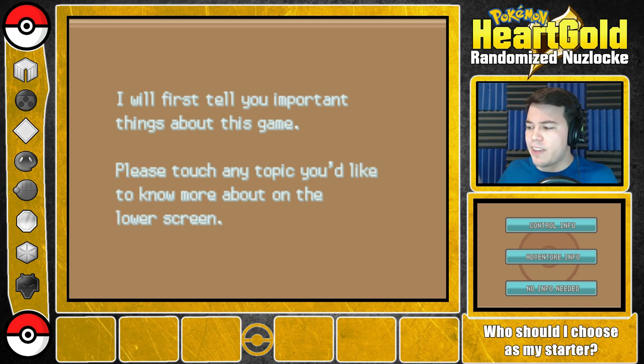I believe that's everything about the Nuzlocke. Everything I'm saying right now is going to be in the description below if you want to know what rules I am following. Also, a few things about the randomizer: only Pokemon are randomized. I wanted to make that very clear. So if we encounter a Pikachu, it's going to be Electric-type with the same moveset and abilities you'd expect. We're not going to get some crazy Pikachu that's Grass-type that knows Fire Blast, colored purple.